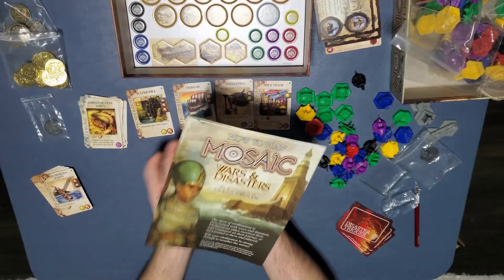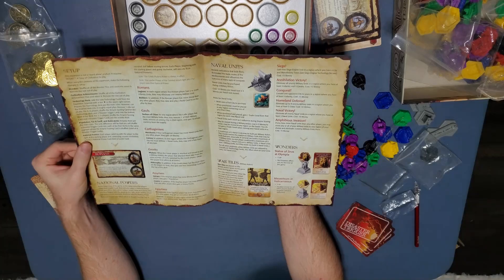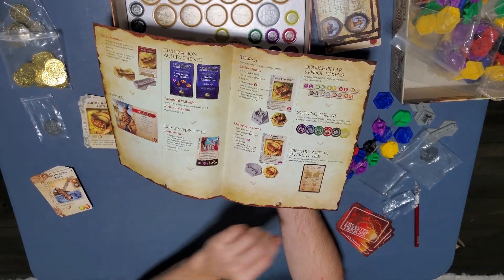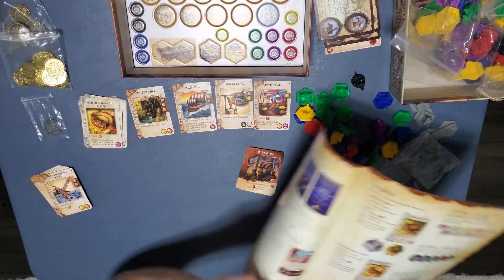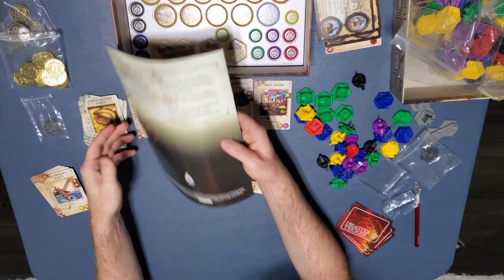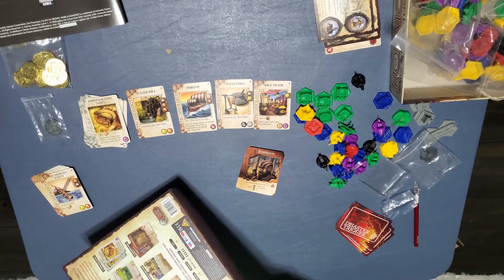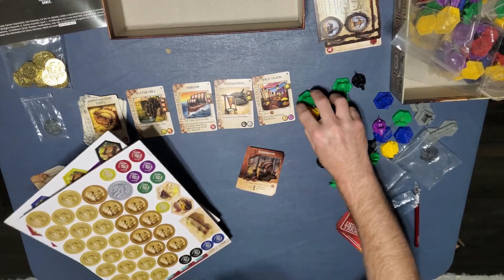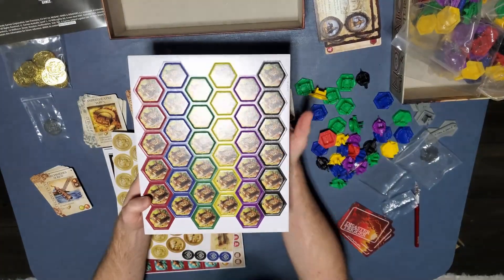Here is the manual — looks like it's not too big. Scoring tokens — yeah, I see them. Some more cool stuff there. Then this is just the cardboard stuff. Some of this I won't be using because I have the little miniatures, but it's got the menu anyway. It's always really nice production.